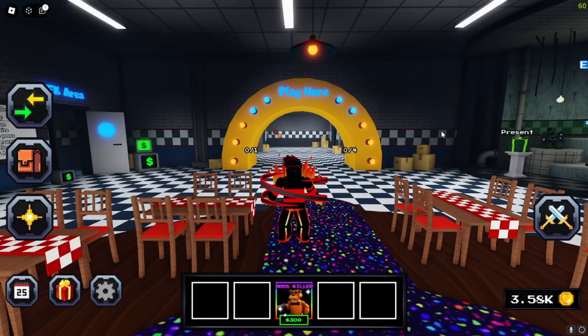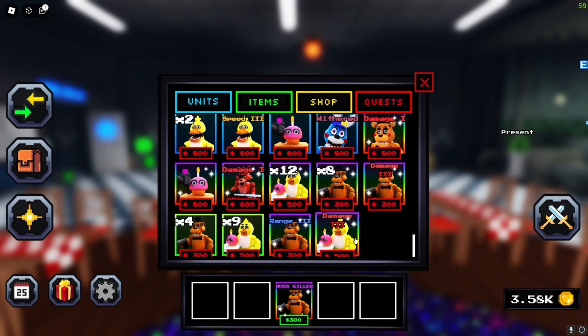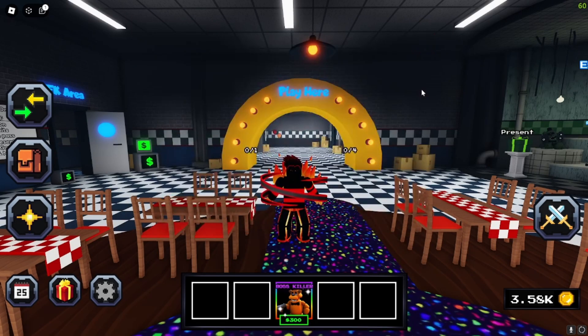Hey everyone, welcome back to another video. In today's video, I'm going to be showing you how you can easily grind both wins and plan points at the same time without wasting too much time, if all you want to do is get wins and plan points and you don't really care about any of the other rewards. The only unit you're going to need for this strategy is a Freddy — preferably a shiny Freddy with any of the level 3 traits, probably damage 3 or range 3. So without further ado, let's get to the strategy.